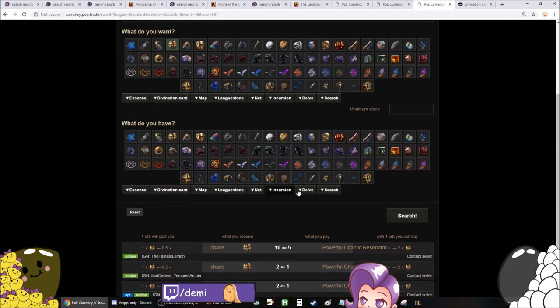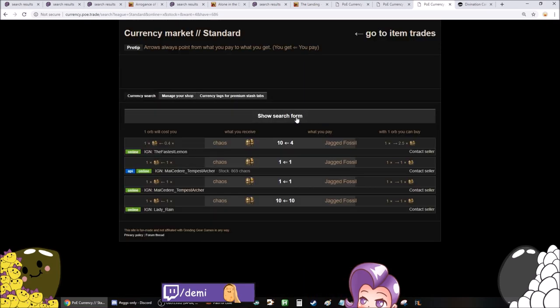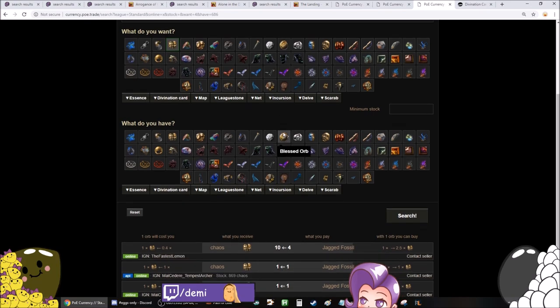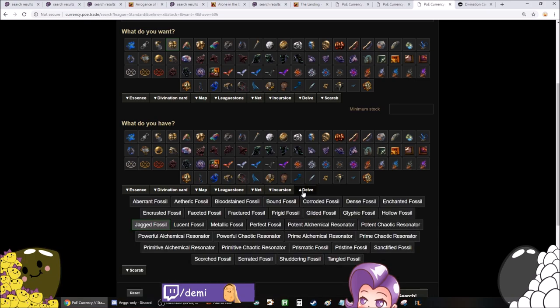Stuff like that — it's the same for everything. Jagged Fossils, Corroded Fossils — I buy a lot of fossils. But I notice a lot of people listing their fossils, price checking them and going 'oh, this is worth 2K,' so they list it for 1K, instead of just going to somebody that's paying 3K and getting the profit immediately. It's just dumb. People don't recognize that.